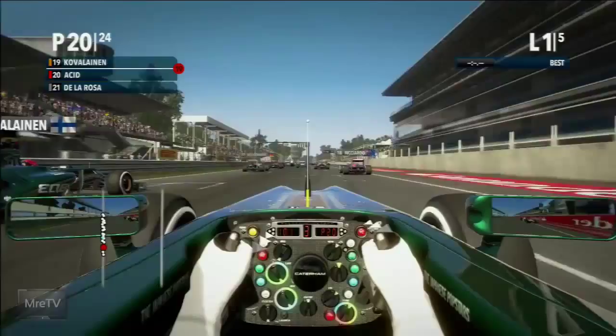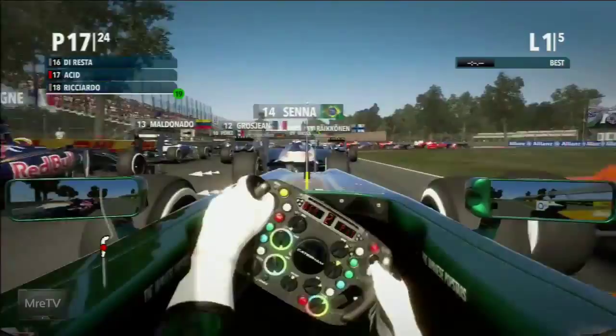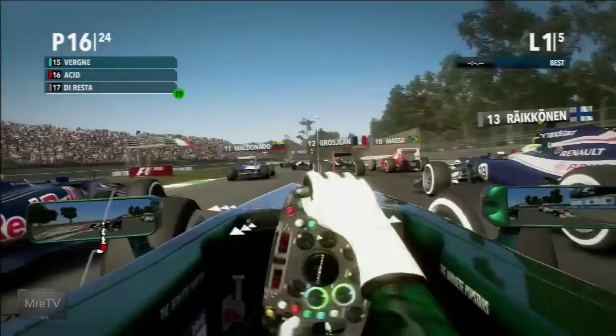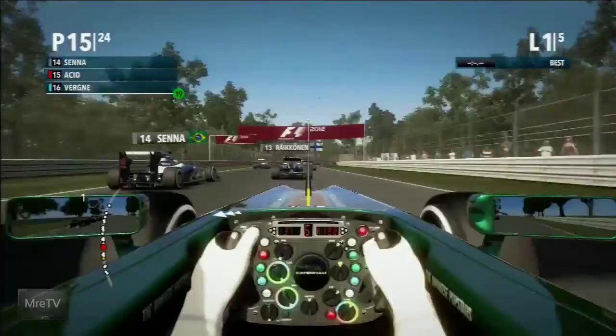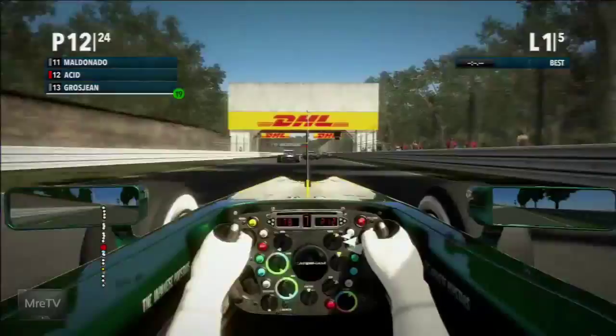Here we are starting at the back of the grid. I'm chasing down my teammate and don't have very good pace off the line. Coming into the field, barely able to slow down in time without making heavy contact — there's a little contact there with Bruno Senna. Now wheel to wheel with Vergne on the left-hand side, we're able to stay ahead and shoot in front of Senna. Raikkonen and Grosjean fall behind as I almost go off track, and we get up into P12.